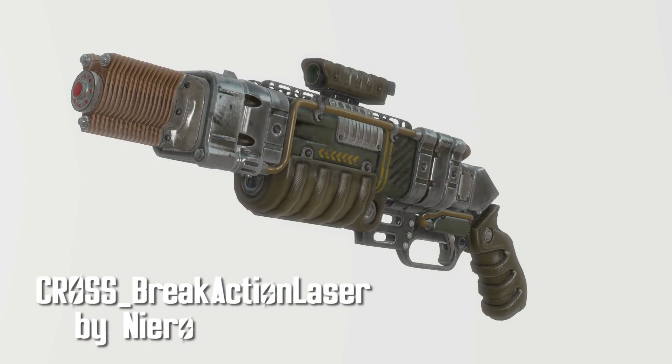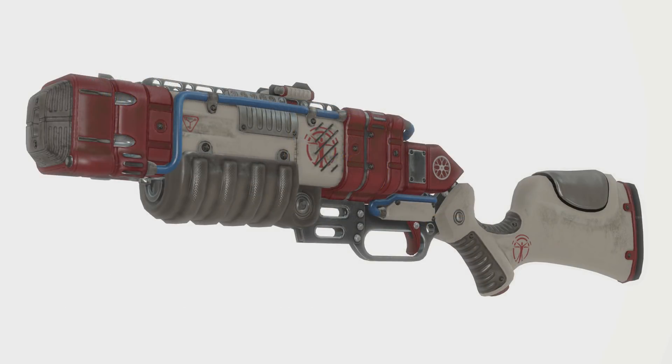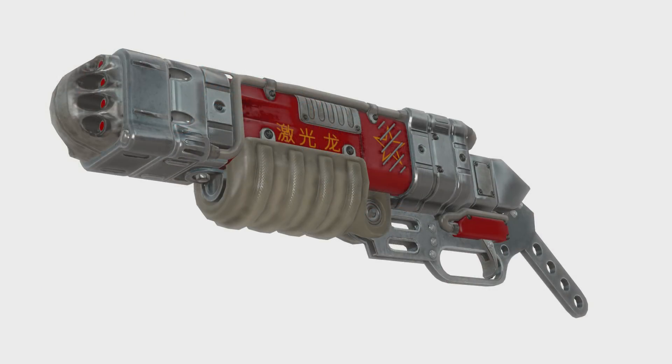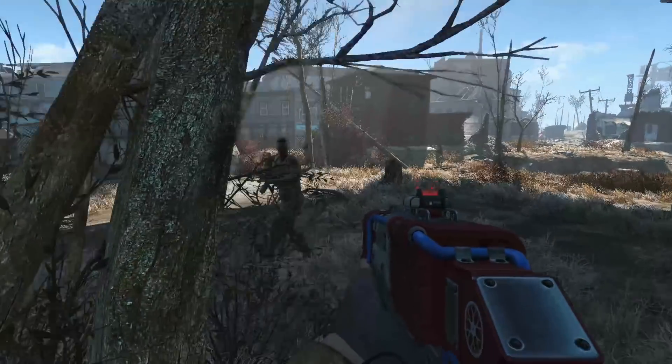Cross Break Action Laser by Nero. Our laser weapon for this week is an excellent looking one with plenty of mods to choose from. You've got 5 cores, 3 grips with an option for none, 5 sights, 6 muzzles, and 8 skins, with some of them being an optional download.